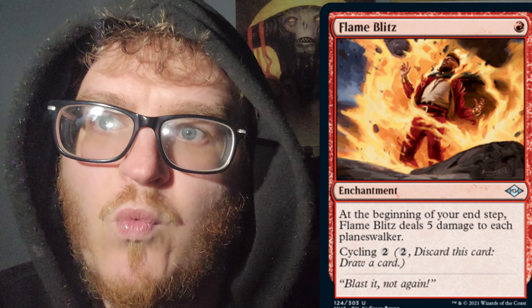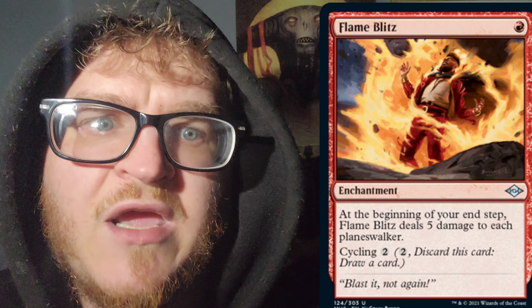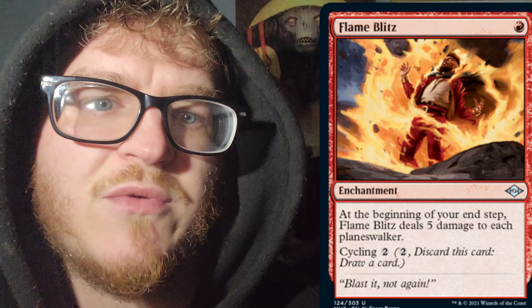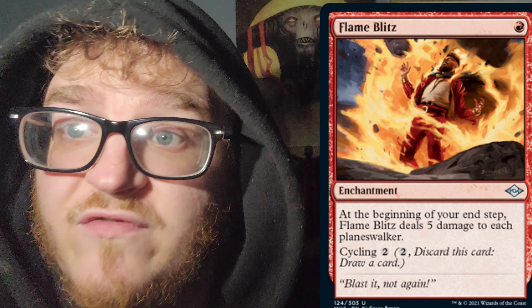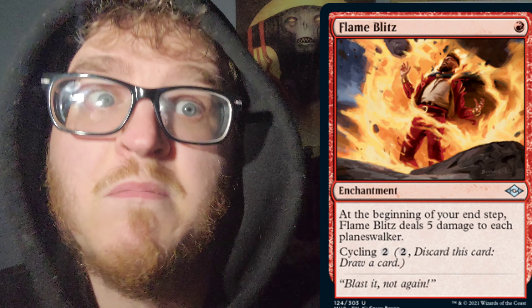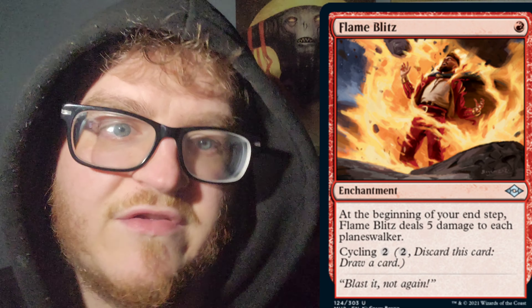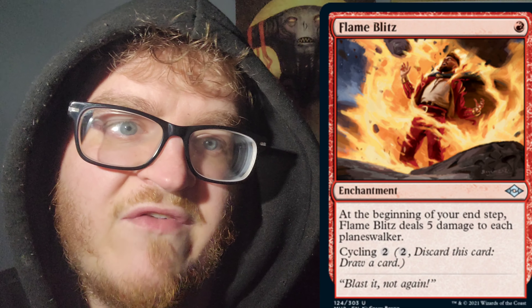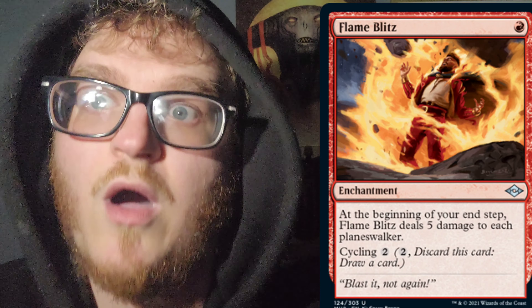Next up, we have Flame Blitz for 1 Mountain — 1cc enchantment. At the beginning of your end step, Flame Blitz deals 5 damage to each Planeswalker. I think this is very cool, so this will keep most Planeswalkers off the field since it is an enchantment. It also has Cycling 2, so you can pay 2 mana of any color to discard this card and draw a card.